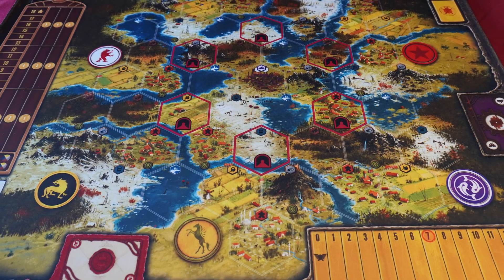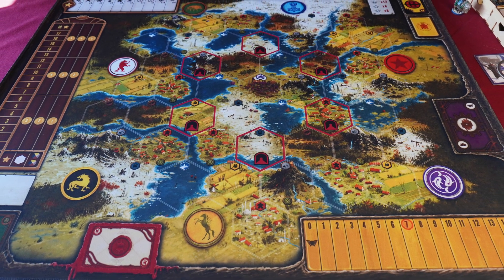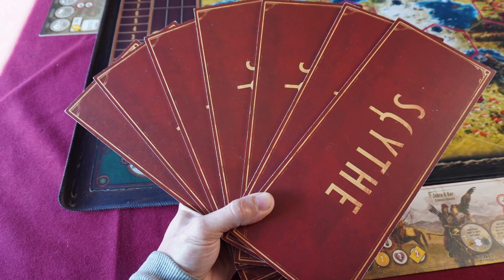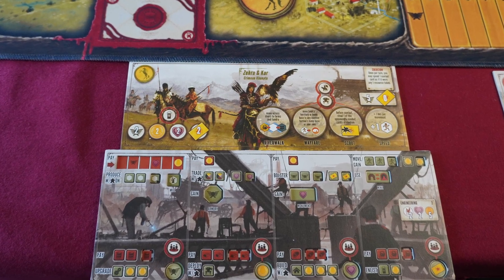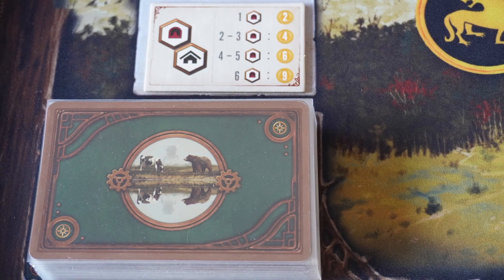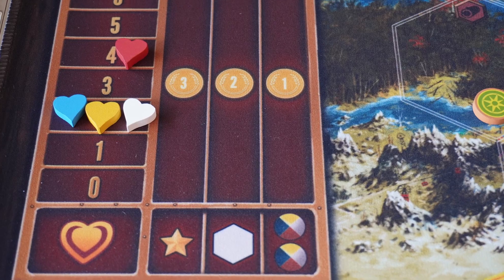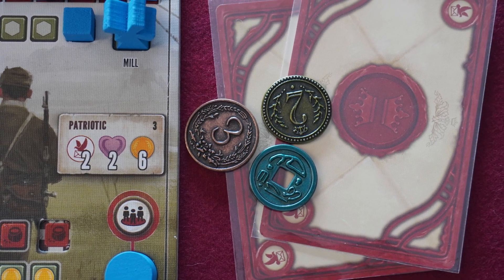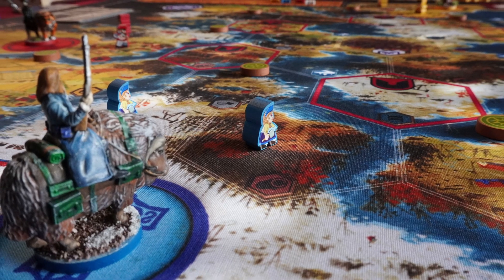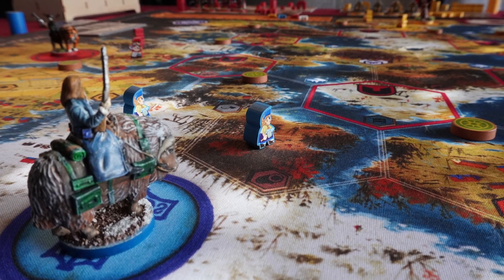You start out by placing the game board in the middle of the table. Each player picks a faction and takes the matching faction board, and then you deal one random player board to every player, which you'll place like this. Then you'll collect all components in your color and fill your player board. You ready up each deck of cards, set up popularity and power tracks. Each player starts with two objective cards, this much money, and this many combat cards. You place your hero and two workers on the board, and you're set to go.